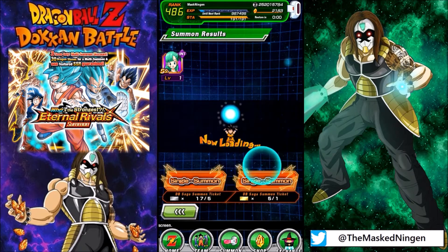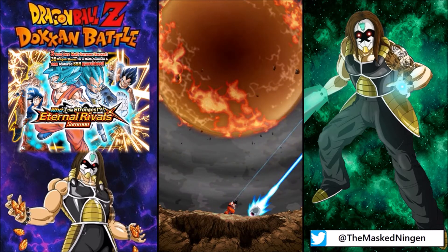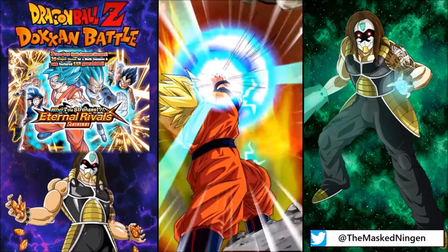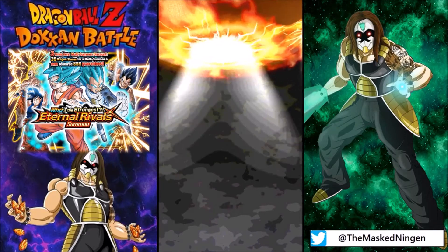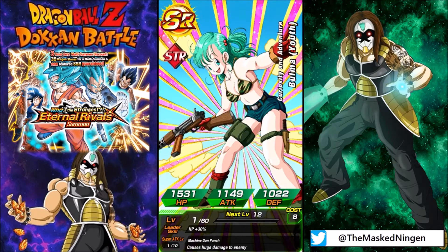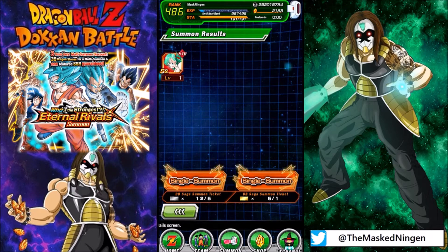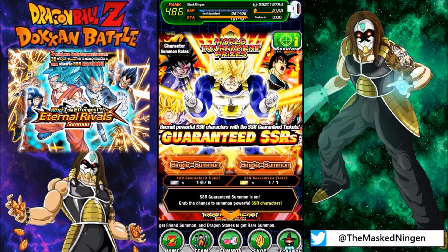Let's do one of these silver ticket ones. There are quite a few pods — can this be the one for an SSR? Super Saiyan 2... that's another Bulma. So many SR Bulmas on this banner. A lot of the Rs are random other characters from Dragon Ball, but so many of the SRs are Bulmas.